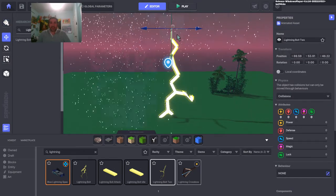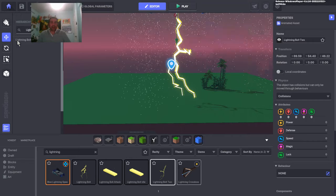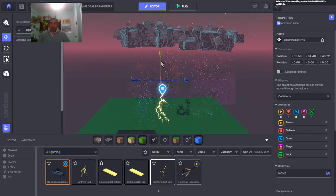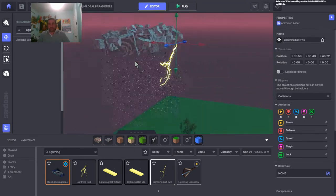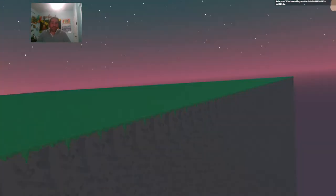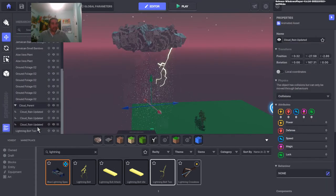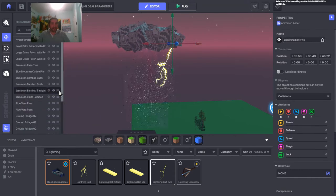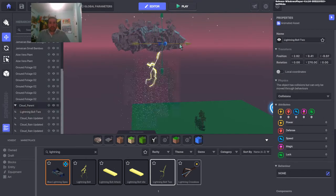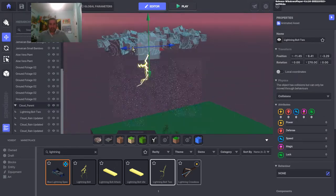Notice that the lightning bolt's pivot is up high because these are pointing down — they start up high and point down, so you need the pivot set correctly in VoxEdit. I'll drop that in, check my character's orientation, then parent the lightning bolt into the cloud hierarchy. Let me put it up in the clouds — that's roughly where we want the lightning bolt to appear.